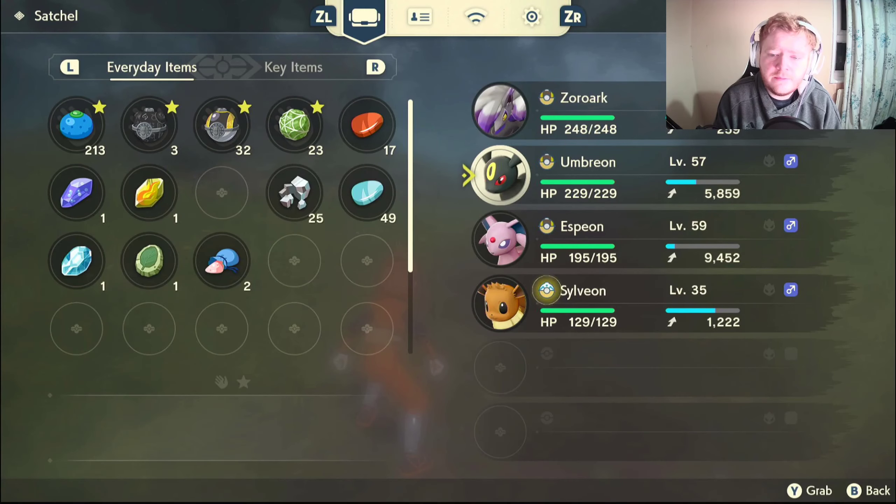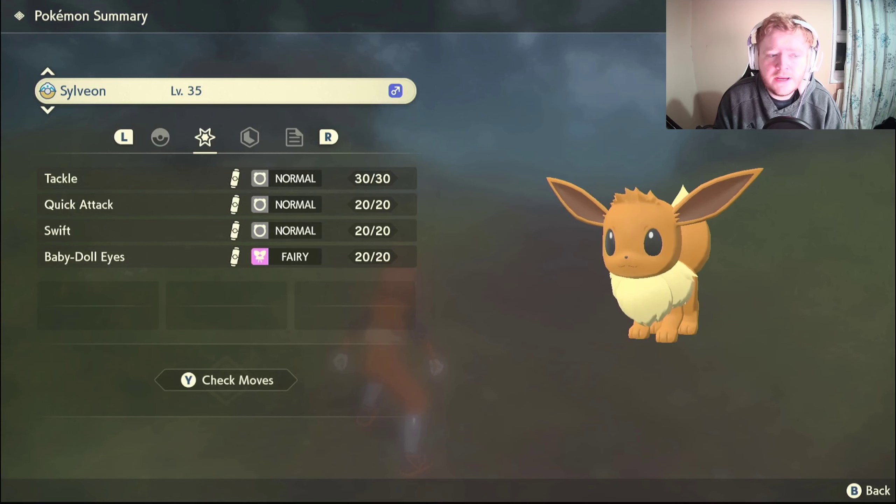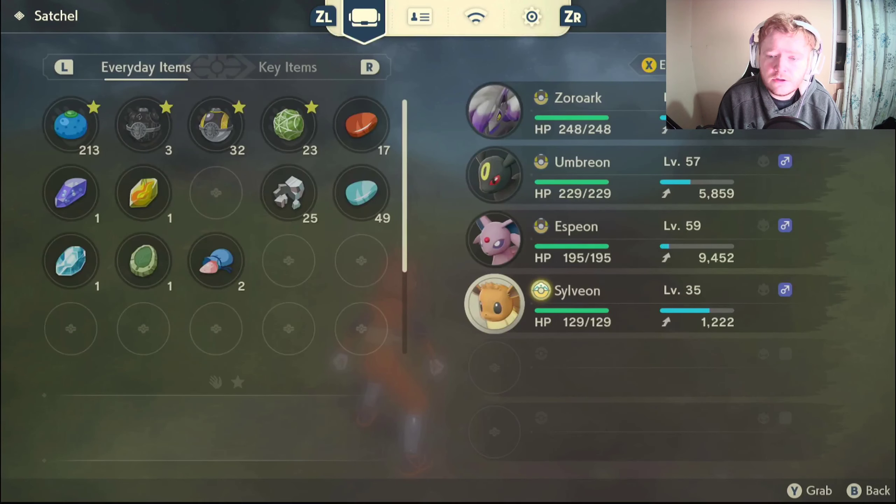Now we have an Umbreon and an Espeon. The only one left is Sylveon. For Sylveon, make sure your Eevee has a fairy type move, and then when you evolve it, it should turn into a Sylveon.